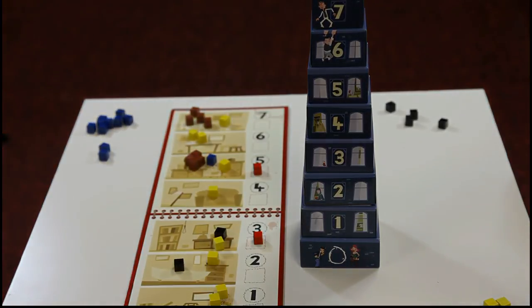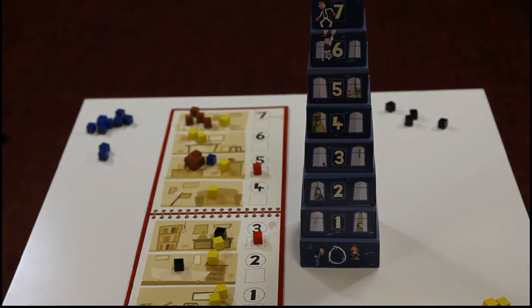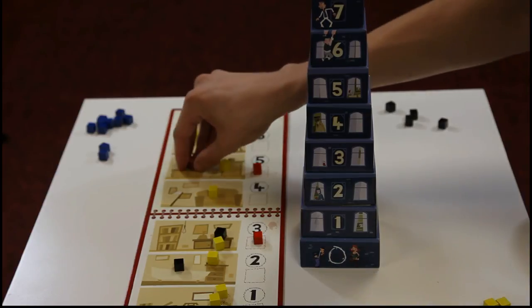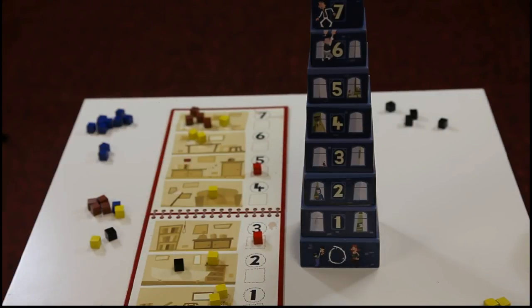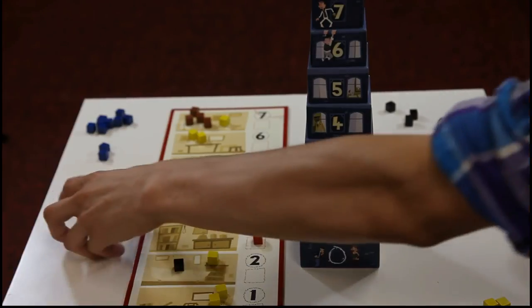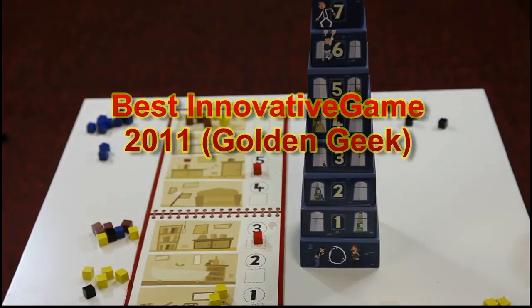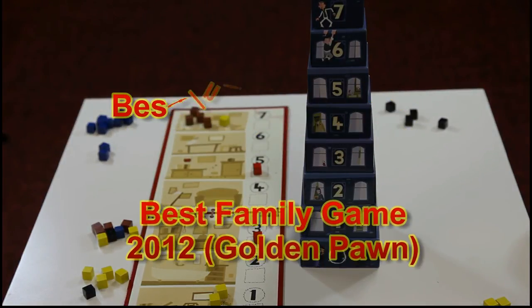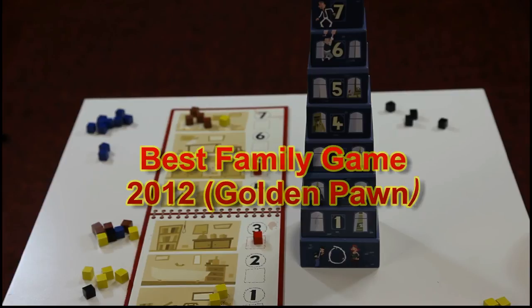Players will continue to make accusations until one player either runs entirely out of cubes in their supply, or any player has ten cubes total on the investigation sheet. Once the game has ended, it's time to count score. Each clue found on the same floor as the victim counts as three points. Each cube found on the floor adjacent to the victims is worth two points. And each cube found anywhere else on the investigation sheet is worth one point. The player with the fewest points is the winner.